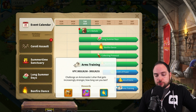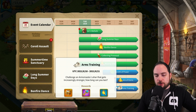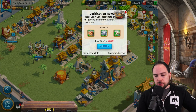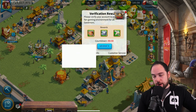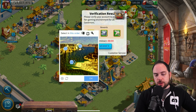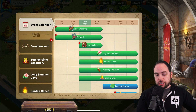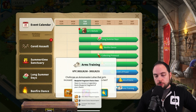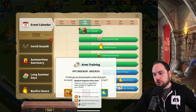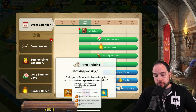There is also an arms training event starting almost at the same time as Zenith of Power, about a day later. It looks like that event is going to be giving you a pick one boot pattern — a legendary pick one boot pattern — which is kind of cool. You can choose among Shield's Return, Mountain Crushers, and Commander's Boots.